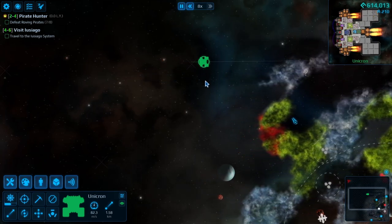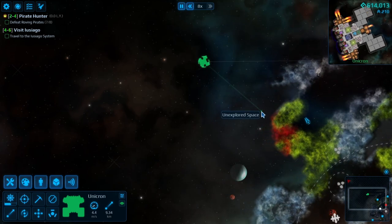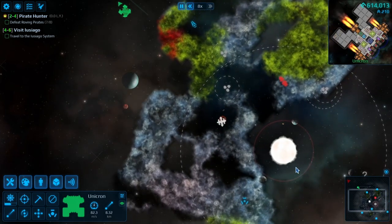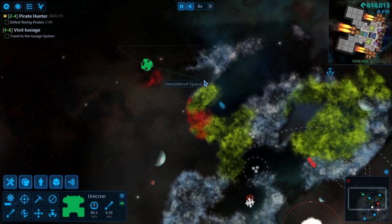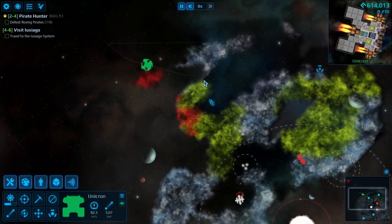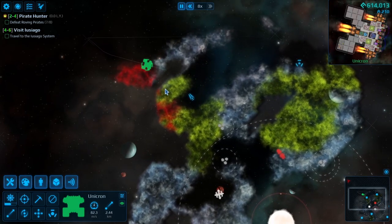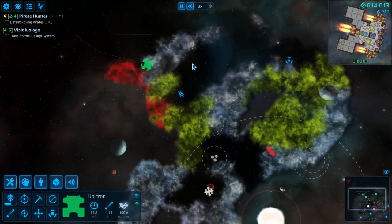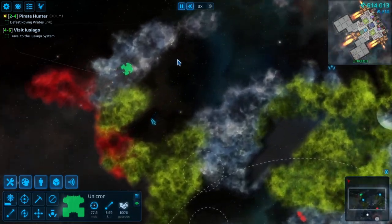They could be like asteroid fields, or the edge of the solar system. That's awesome. Hmm, these are solar systems — sun's in the middle. Alright, so it doesn't seem like they're anything. I'm surrounded by this red stuff that you can't go through. The green stuff I think you can go around as well. Let's go check out this question mark and see what it is.